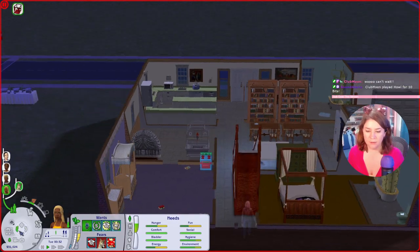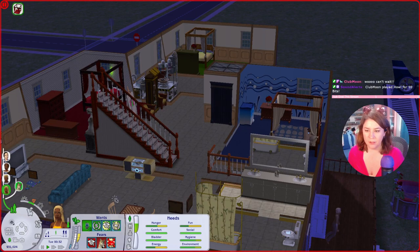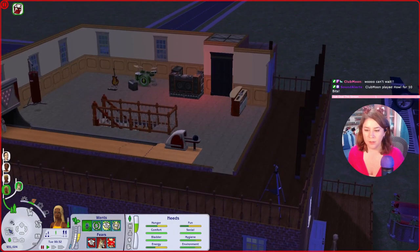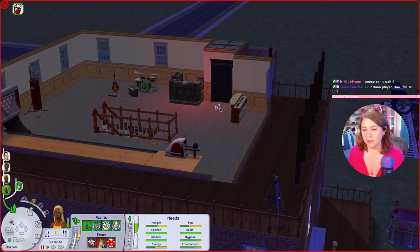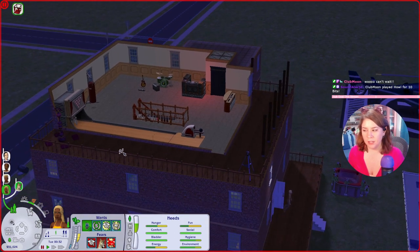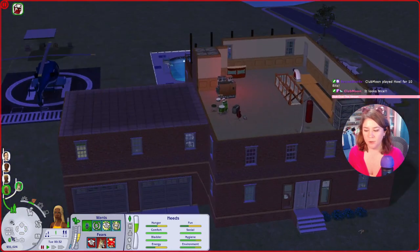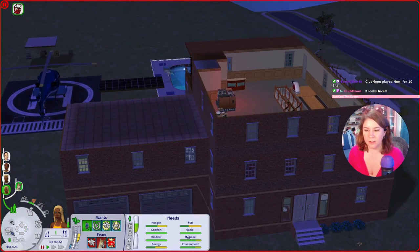We've still got the elevator, and if you go up, there's the elevator here, and if you go up again, the elevator goes all the way up to the third floor as well. This room's dimensions are totally different, and we've got an outside patio walkway that they can hang out on.